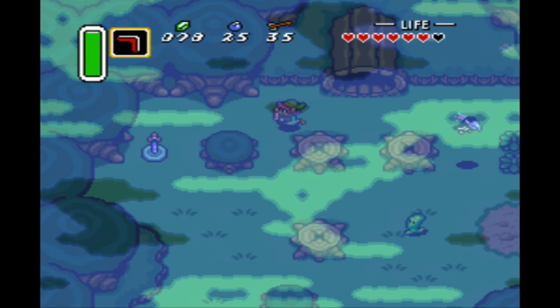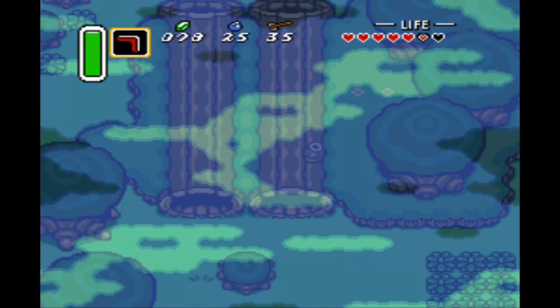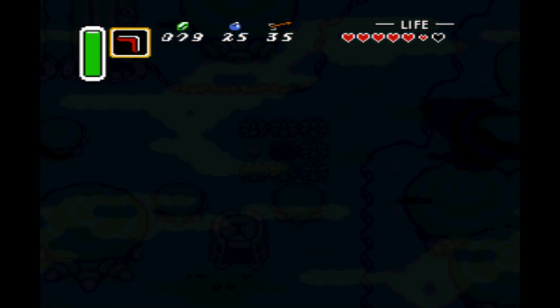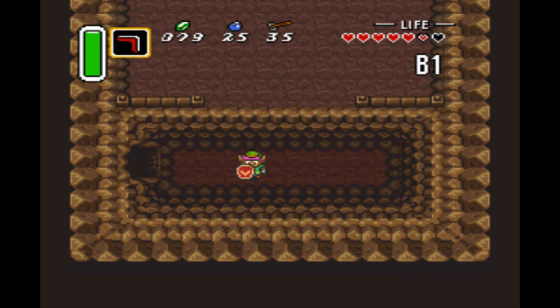And we forgot about something that we can actually get — another heart piece from here. And it's through falling inside this hole right here, into a thieves' lair. Or a bandits' lair — I forgot what they're called, I think they call themselves bandits.